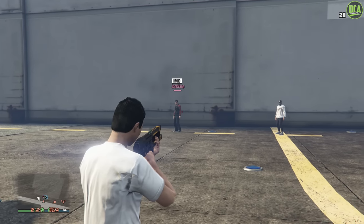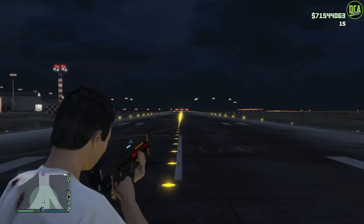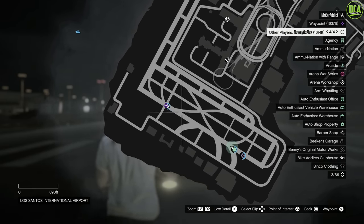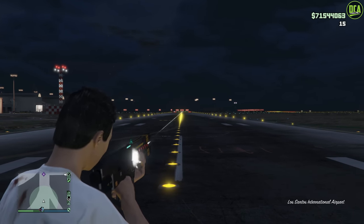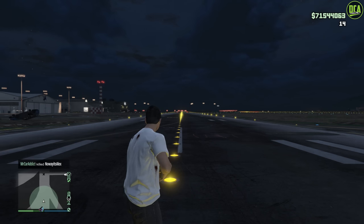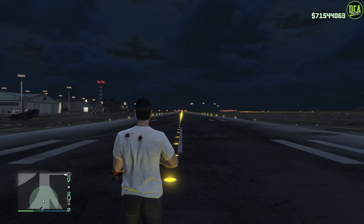The railgun cannot auto-lock onto targets — it is a free-aim heavy weapon. In terms of its max range, it's about 1,600 feet or 500 meters. However, since you don't have a scope, it's very difficult to hit a target that far away. Also, in terms of the speed of the round, it's about half the speed of a normal gun. It's not as slow as a homing missile or RPG, but it is a lot slower than a rifle, which is something you definitely have to keep in mind when timing your shots to hit a moving target.